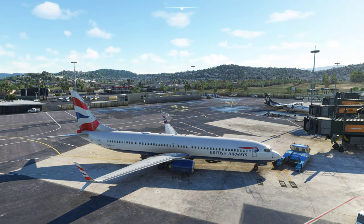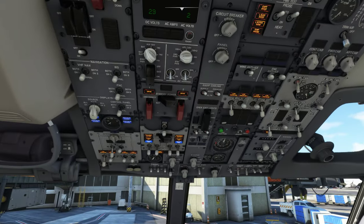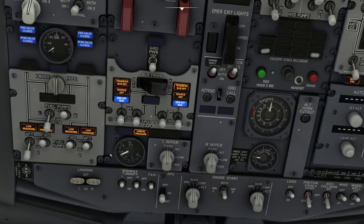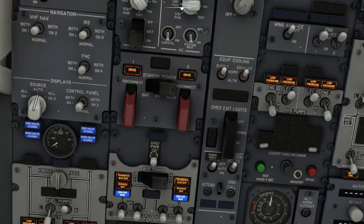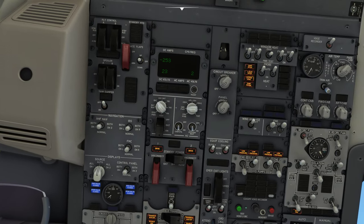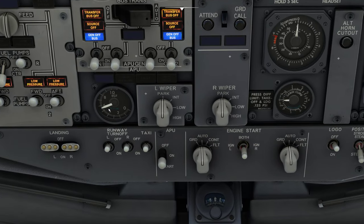So now we're just waiting for this APU to start. You can check it's starting by listening, but you can also check by looking at this little switch here. When it goes all the way up and comes back to four, it'll light up this switch and then we can do the next steps. While we're up here we're just going to turn on the circuit breaker and turn on this panel brightness light.